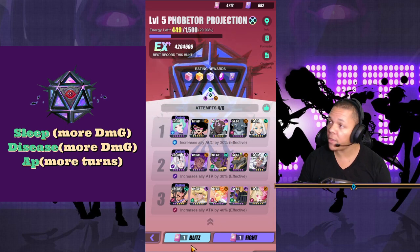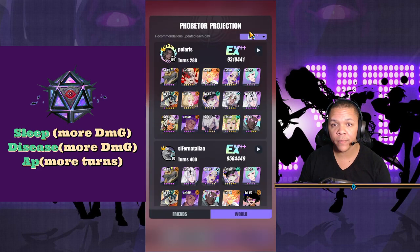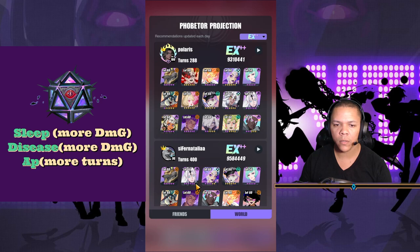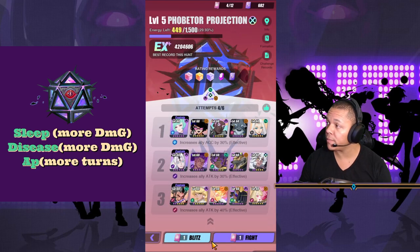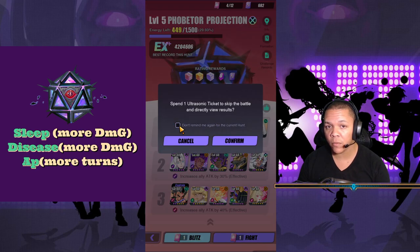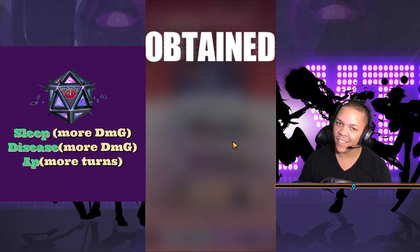Now that you have the build, you can also go to your formation tab and look at what everyone else uses. This guy has Emblem in there - nice. And Rooster, so good. About to switch my team up. Let's do this once. If we get expert plus, we'll try someone else's team and see if it works.